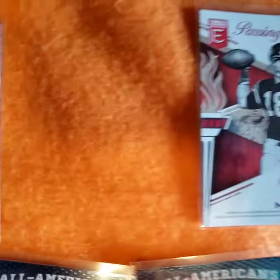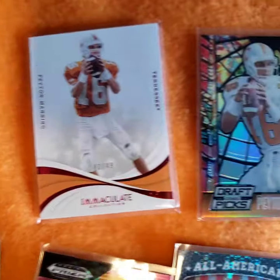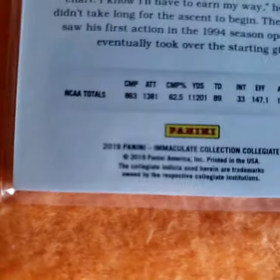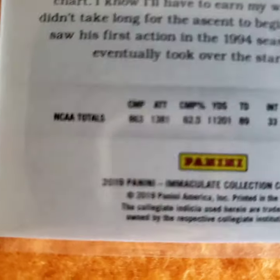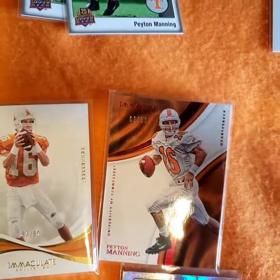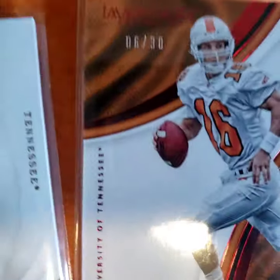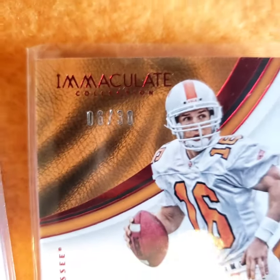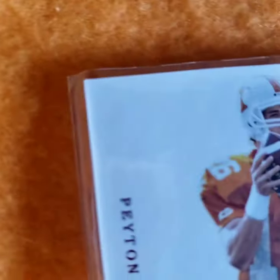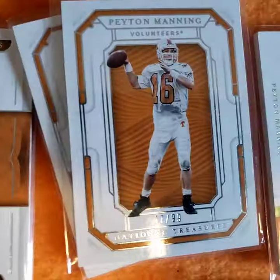There's another one of the Conference Greats, wrong spot. Stained glass - there's a Maclet Red. What year is this? 2008. Another Maclet Red, very nice looking. Another Maclet number 99, spread number two, three, four, nine. National Treasures - got two of those, they were a good price. Number 99.